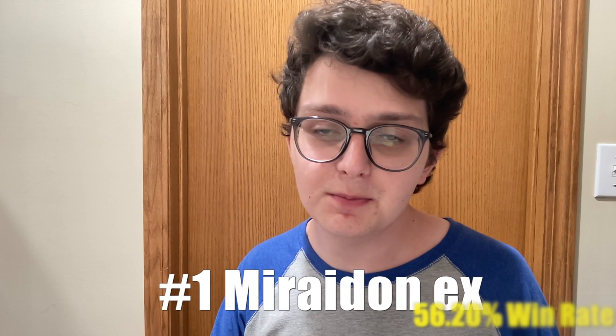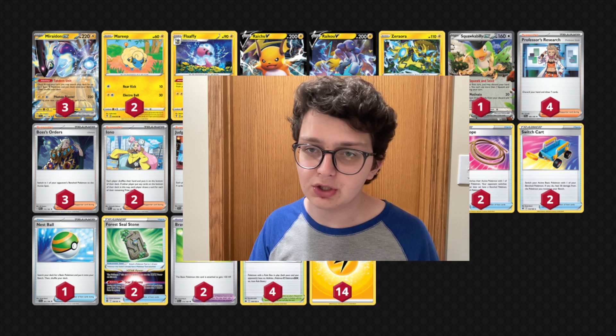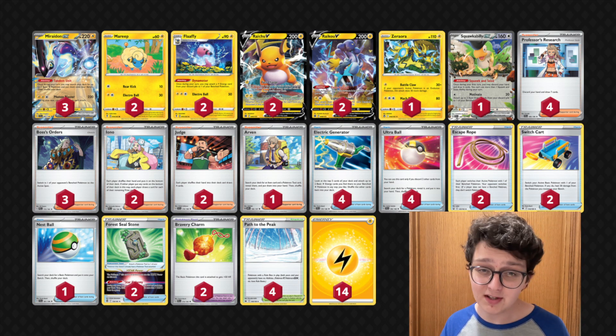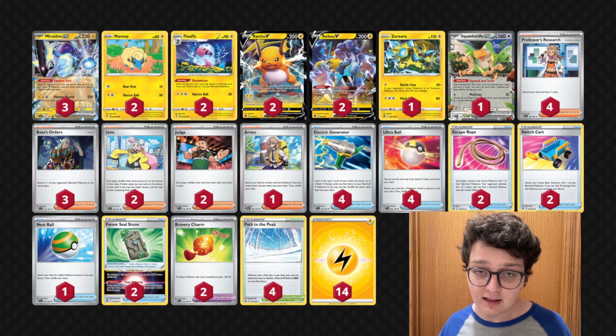At number 1, we have Miraidon EX with a win rate of 56% — way above second place. It's kind of surprising to me because I would not ever consider Miraidon even close to being the best deck in format right now, but that's what the numbers say. This list is very similar to what Andrew Mahone got top 32 at the World Championships with. With Miraidon, you're just trying to be super fast and super aggressive, taking early knockouts as early as turn one. You play Path to the Peak and Judge to try to slow your opponent down because the issue with Miraidon is that if your opponent can withstand that early aggression, it can be hard to close out games. So you're using Path and Iona to extend that lead in the early turns so your opponent can never get back into the game. It would be interesting to try one of the new Miraidons instead of Zeraora. I'm very surprised to see Miraidon this high up — I don't think it's really that good as a deck overall — but Miraidon is number one right now, which is very shocking in my opinion.